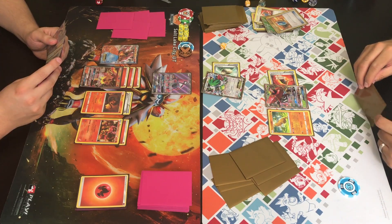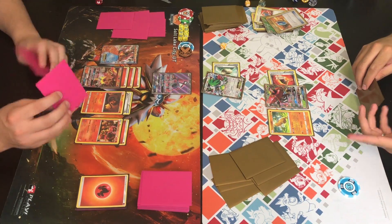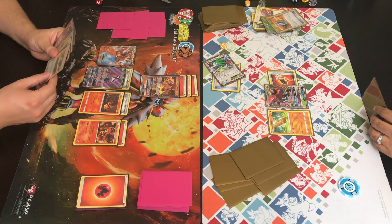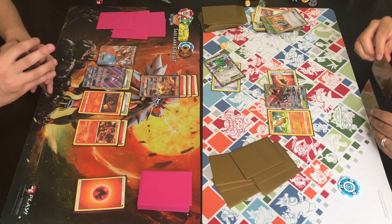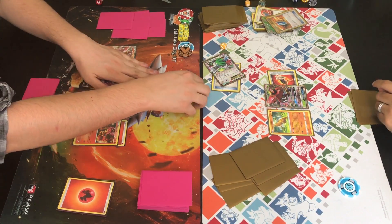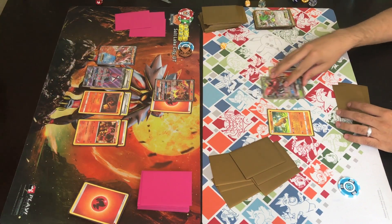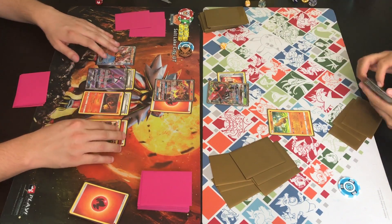Trainer is down three prizes to Johnny's six. Trainer drew for turn, checking his discard to see what he needs. The Lele only has a one energy retreat cost so that isn't detrimental. Trainer knocks on Johnny's cards, attaches the Float Stone, brings up Turtonator GX into the active, and uses Bright Flame — which does 160 damage base but you have to discard two energy. He knocks out that Shaman. Now Johnny is in a really bad spot because he has no way to accelerate energy onto his Tapu Bulu.